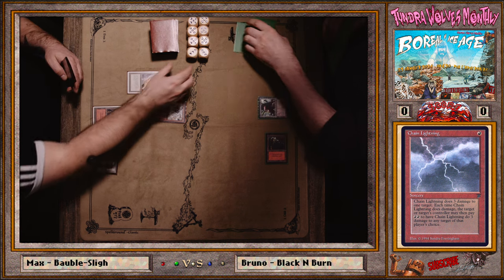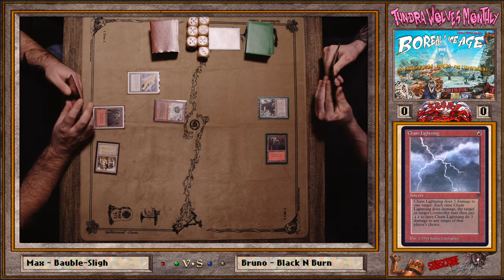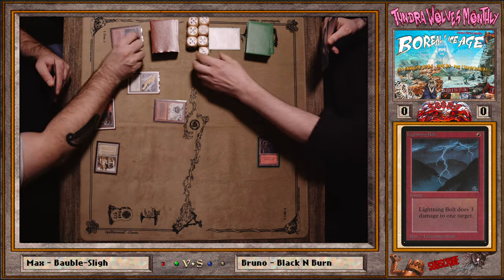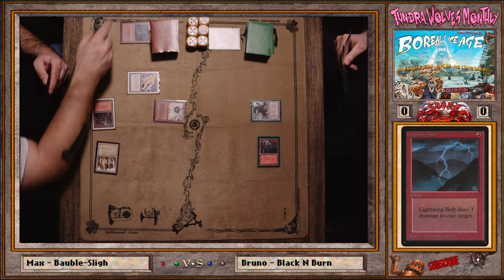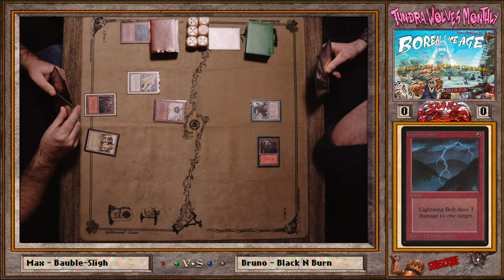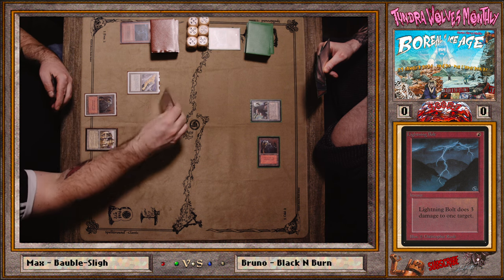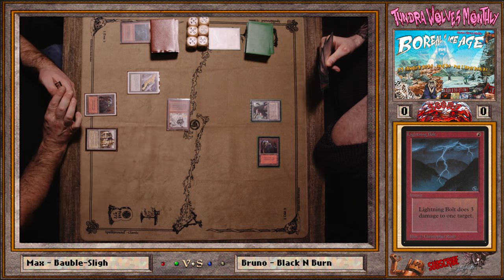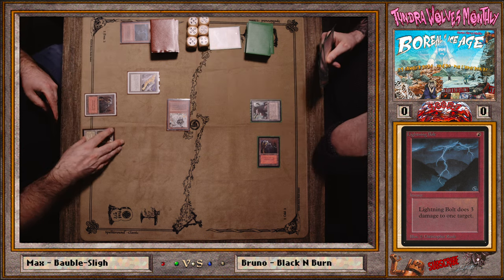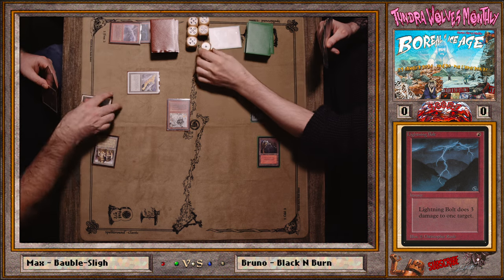Chain Lightning going to the face instead of the Brigade could be costly — you might undervalue that one damage. I'd be concerned because if he has a Goblin Brigade, he might have the Grenade too. Brigade grenade, grenade — say that fast five times. I think it was the incorrect move to chain the opponent versus the creature.